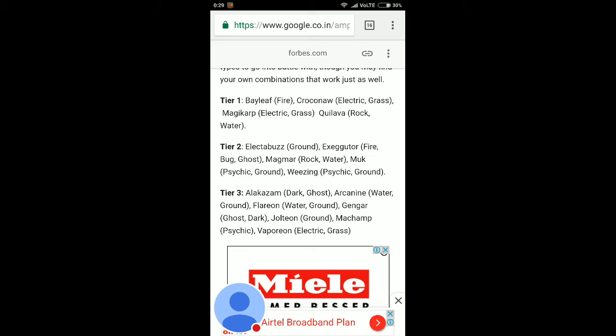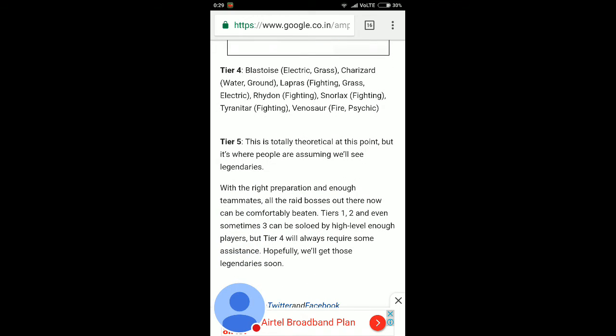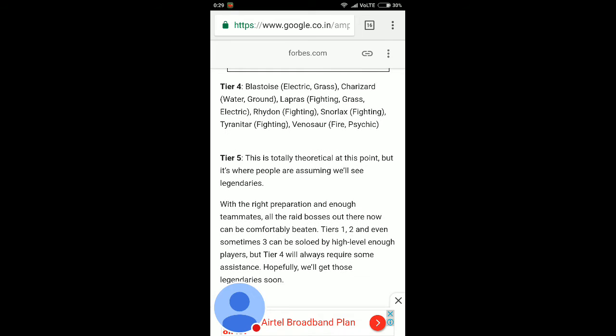Tier four raid bosses and counters: Blastoise — Electric, Grass; Charizard — Water, Ground; Lapras — Fighting, Grass, Electric; Rhydon — Fighting type; Snorlax — Fighting type; Tyranitar — Fighting type; Venusaur — Fire, Psychic. All of these are rare and powerful Pokemon.